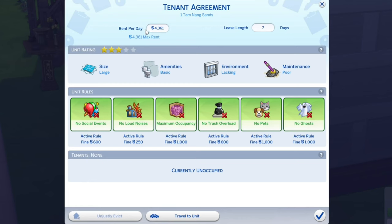My other unit has a maximum rent per day of 4,361 simoleons. I'll manually move in a family to rent it out, calculate how much rent they'll pay, and cheat the money in. What I've experienced in my game is that it gives me rent once per week but only one day's worth of rent no matter how long the people have been there — and that's just not acceptable.